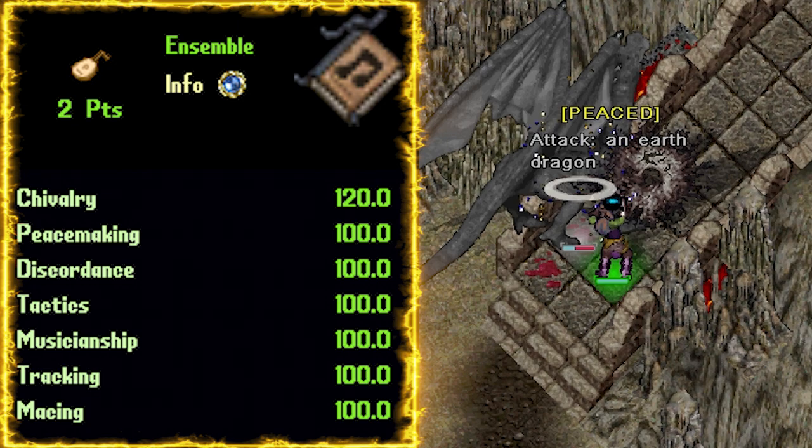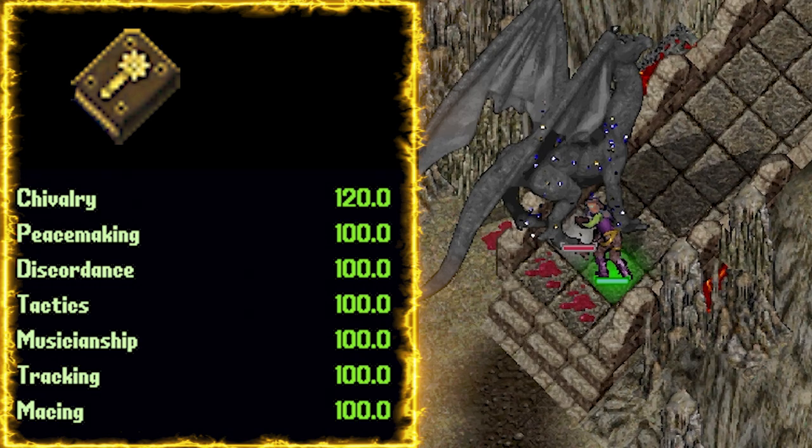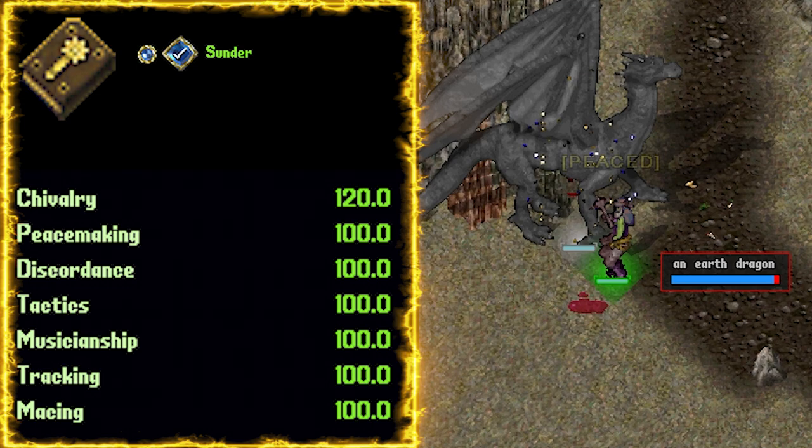Now let's talk about the macing codex. Sunder is the top pick — the rest of the mace codex falls far behind. Sunder not only increases our damage by 4% for each tier, but it also helps with our weapon specials to reduce more armor by 5 per rank. For the finisher, I'd go with Pulverize, unless you're really advanced and have a high weapon special chance, or you're fighting a boss.